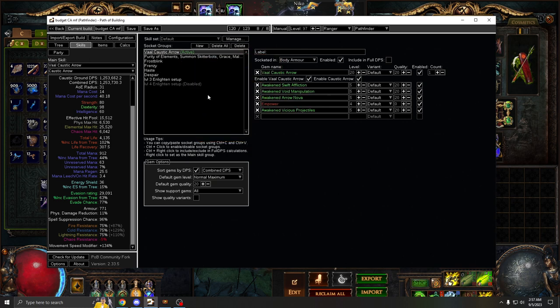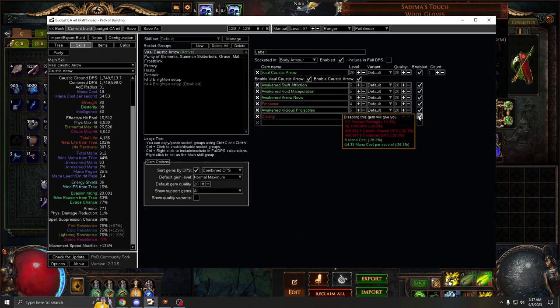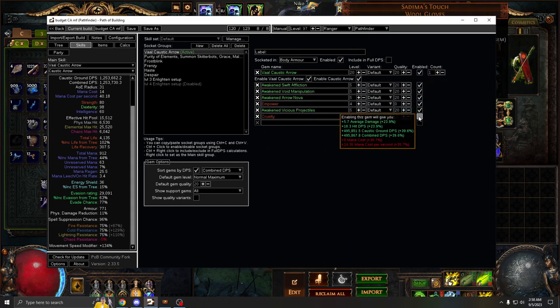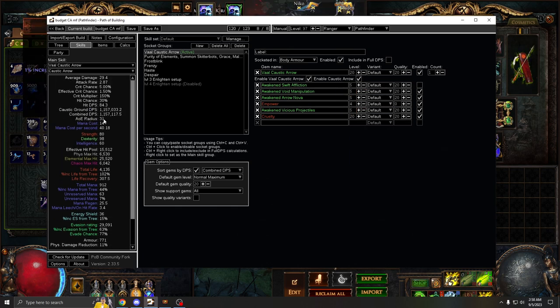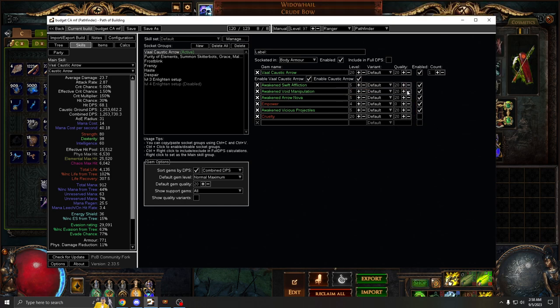Now I'll go over the skills. For Caustic Arrow — if you get five green, one red, this is the setup you want to use. If you get four green, two red, then you can use Cruelty and replace Swift Affliction. As you can see, it is about 10% DPS loss, but if you have to settle with it, it's fine. Ideally, five green, one red.